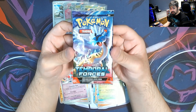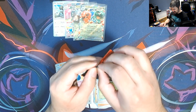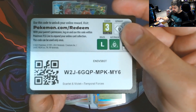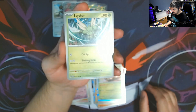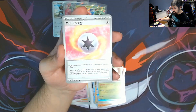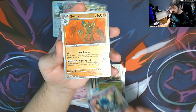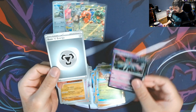Last pack of Temporal Forces — let's send it some last-pack magic. Give us something for the collection binder. We got a Cipher, Skitty, I Like the Bus, Brambleghast — I was missing that one — Mist Energy, Sawsbuck, Cipher, Elgin reverse, Golurk reverse, and we're ending with an Iron Valiant for the rare with a Metal Energy.